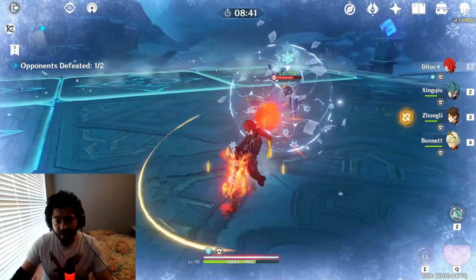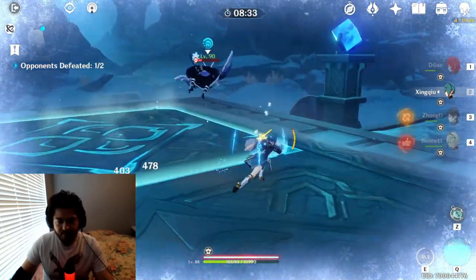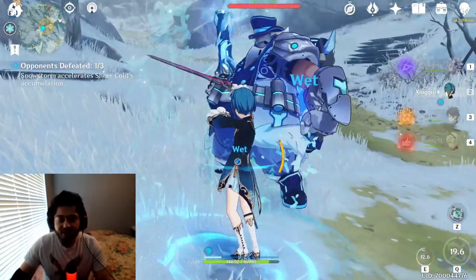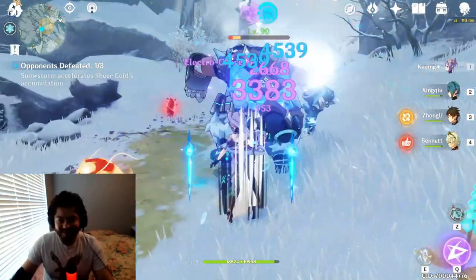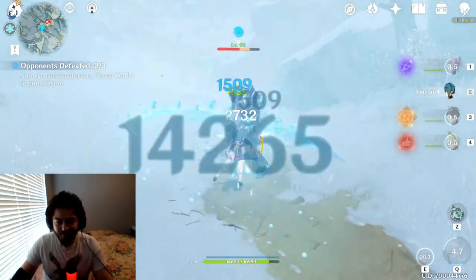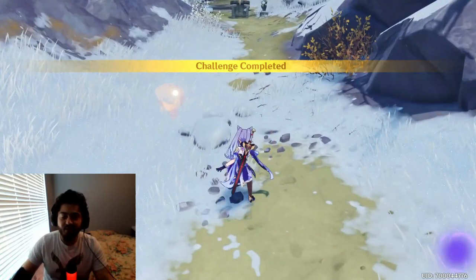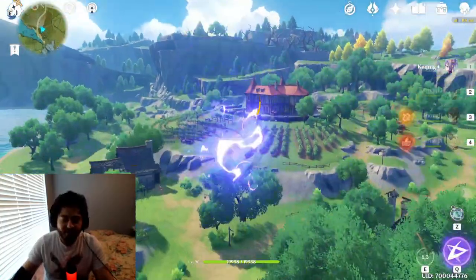Vaporize is actually probably best for the build I have right now, because I don't think vaporize really cares about elemental mastery — I could be wrong, but I'm pretty sure it just doubles your damage. Also, if you guys didn't know, if you use the Festering Desire in Dragonspine it does an absurd amount of damage — like 8k from a single hit of the ultimate. It's really fun to use if you're going for that build, though I don't think the event bonus will still work after the event ends.